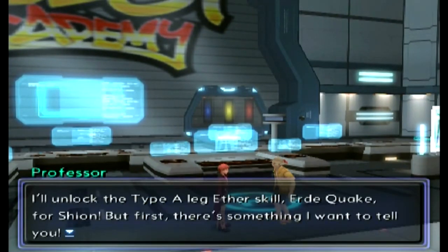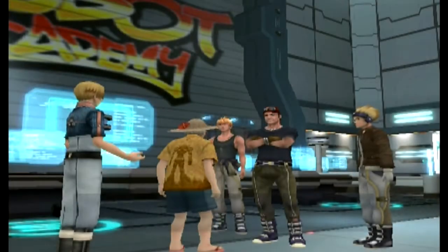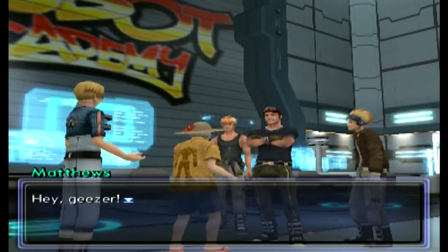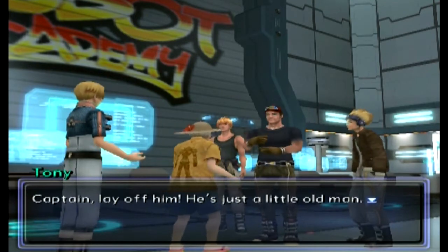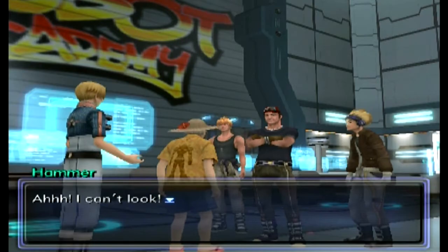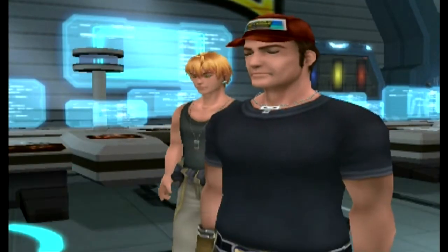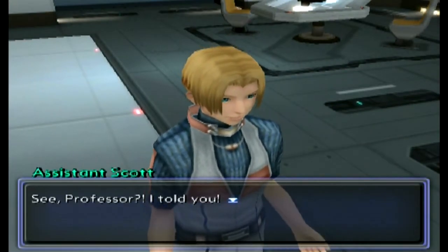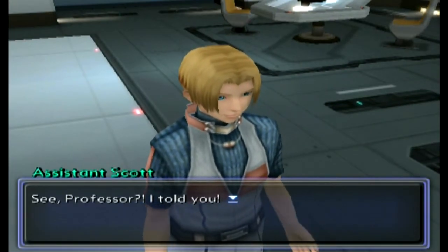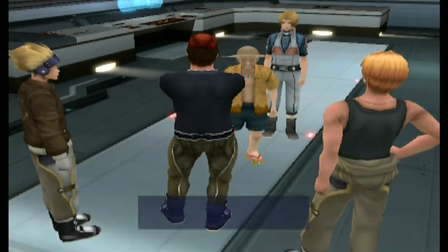The professor will unlock the Type A Leg ether skill, Ur'day Quake, for Shion. Then someone says 'Hey geezer, Captain, lay off him, he's just a little old man.' Matthews says: 'Who the hell gave you permission to build something like this inside my ship?' That is a good question — and it only took us the whole game to get an answer for it.